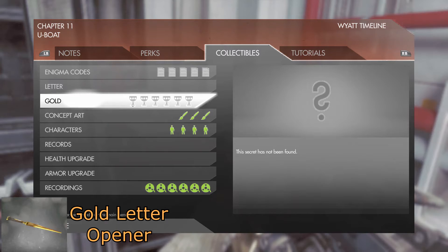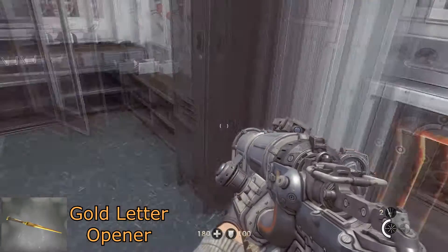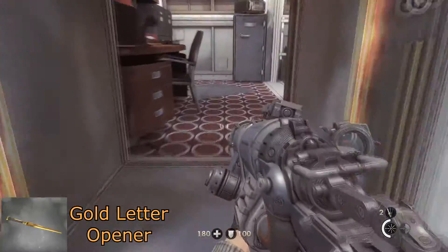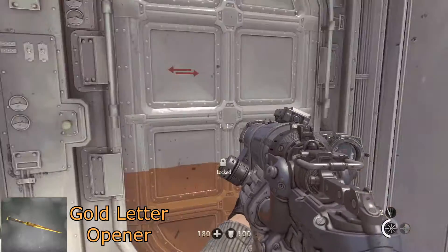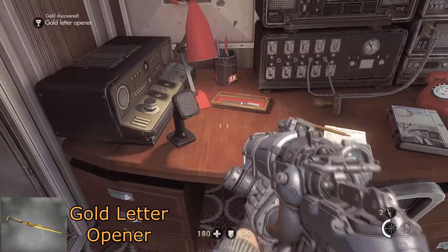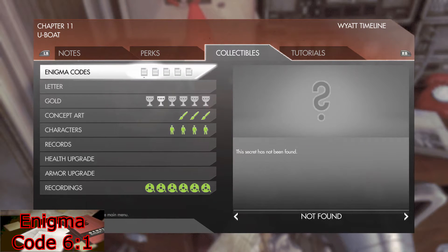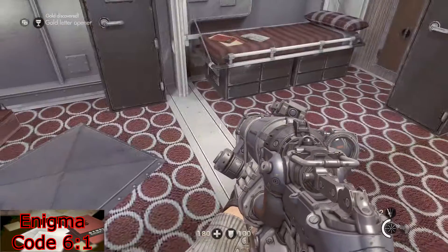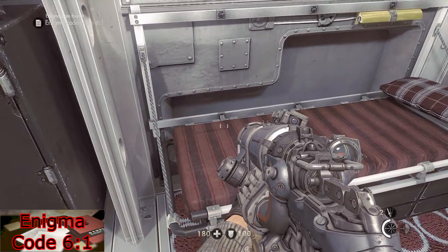For your first piece of gold, if you're in the Wyatt timeline, cut through the vent in the same room as the weapon upgrade and crawl through it. If you're in the Fergus timeline you will come through the door here. Either way, on the desk next to the vent will be a gold letter opener. In the same room as the letter opener, on the bed will be Enigma Code 6-1.